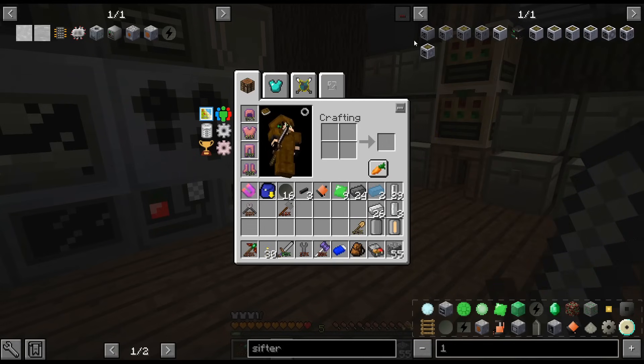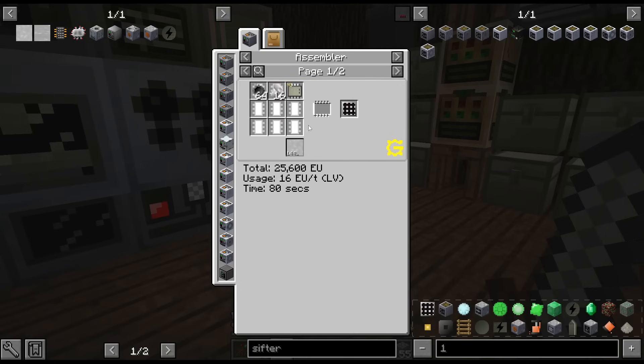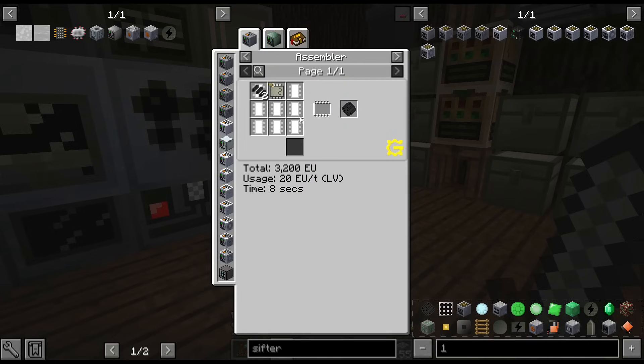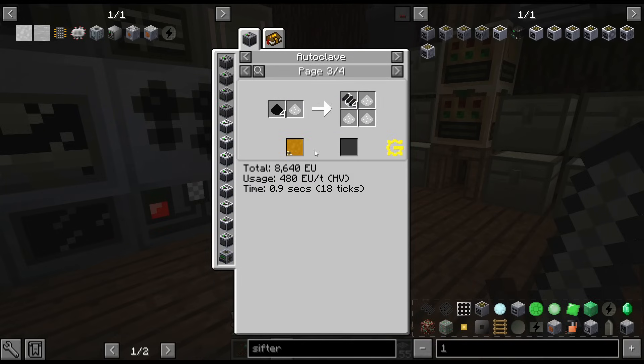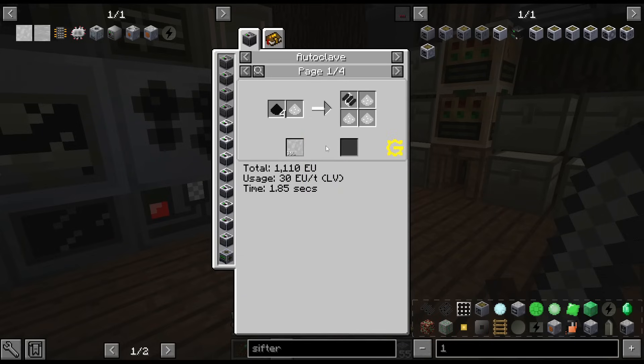We'll just do LV. These things are so annoyingly expensive at this point. I don't have polyethylene — I'm trying to get polyethylene, that's the whole point of what I'm doing. So I've got to do raw carbon mesh. We're not going to do the bio-organic stuff. Can I even get this without a sifter? I mean, I could go manually grab a bucket, but I don't want to do that. I can't get these carbon things without an autoclave and plastic.